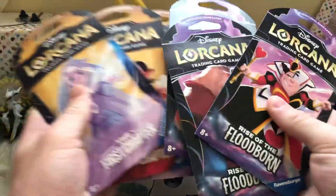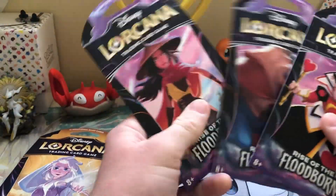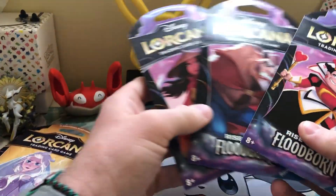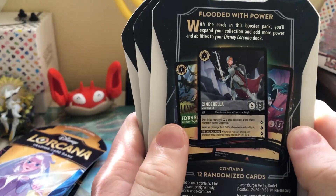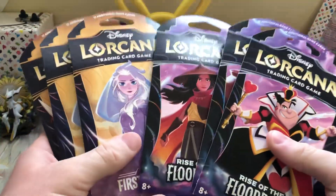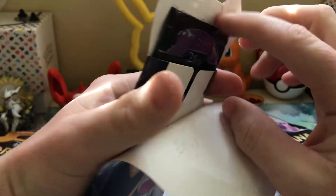I got three of each. I didn't get an art set of this one — that's annoying. I got two of Elsa. And then we got the second set. So this one is actually called The First Chapter — I guess it's their rendition of the base set. And this is the second one, Rise of the Floodborn. I don't understand what Floodborns are, and it doesn't really say what they are on the back. So I figured we'd just do a mini pack battle — three packs each of the first two sets, see if they're any good, and go from there.